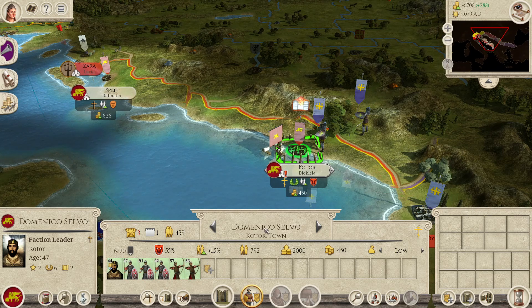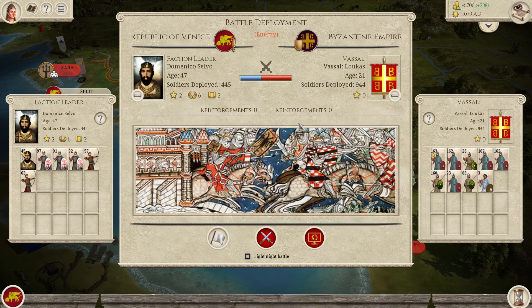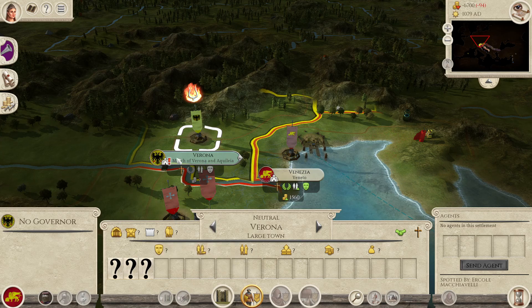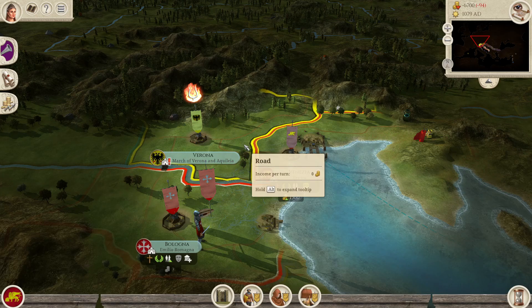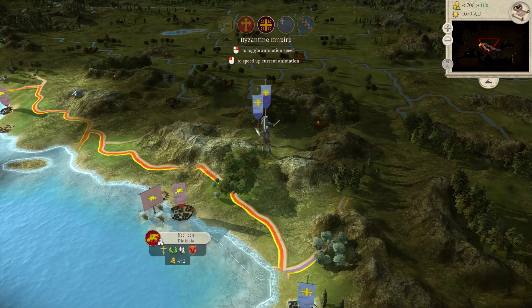I'm going to fight this battle once more but I'm not going to show you the same stuff all over again - see you in a moment. Another day we fight, another day we die. They are weaker but I'm not dealing enough damage. This is interesting - Verona is rioting. Maybe we could use this opportunity. How? That's the question. Let's keep an eye on this place and move to next turn.